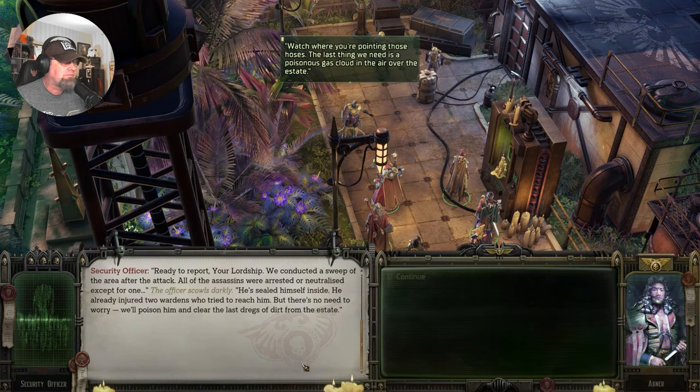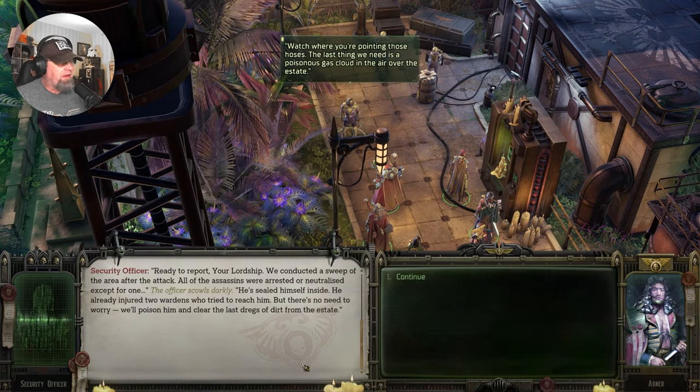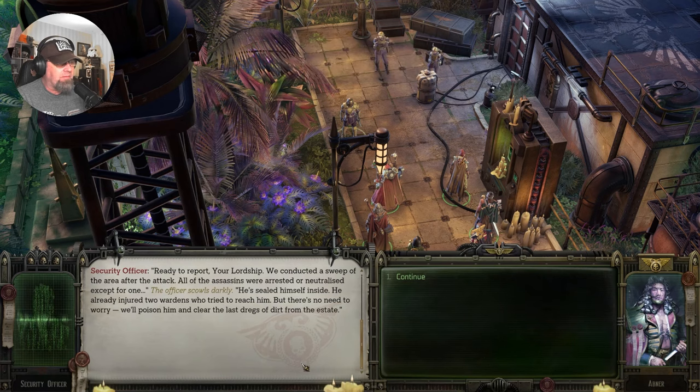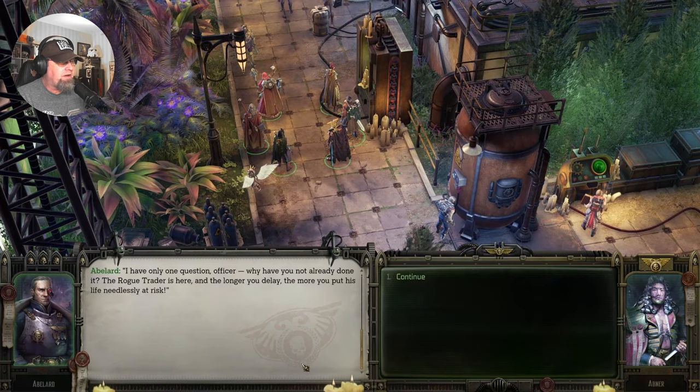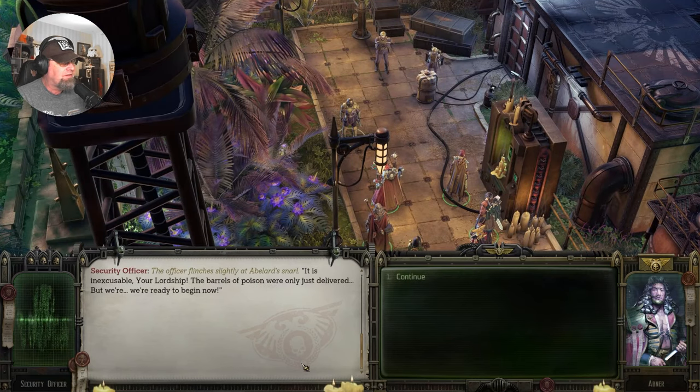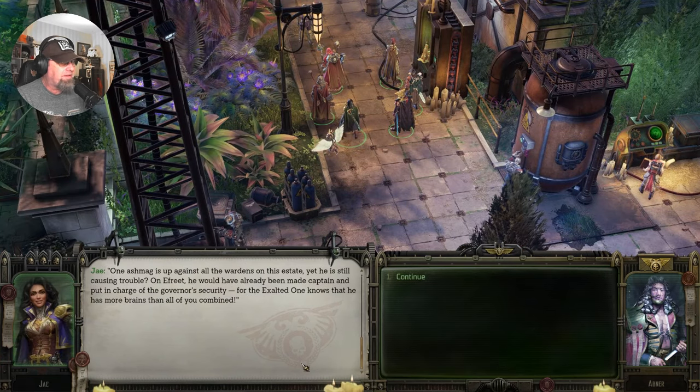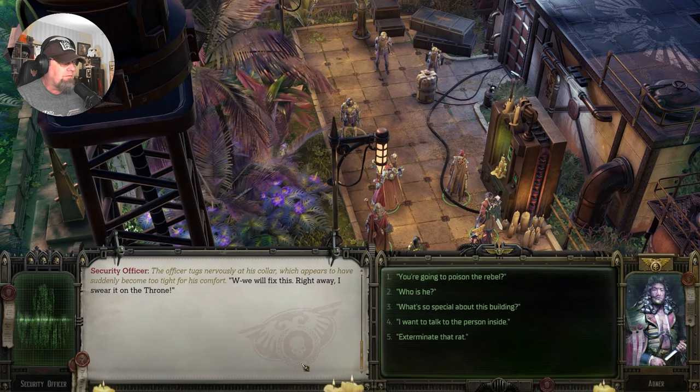'What's going on here?' 'We conducted a sweep of the area after the attack. All of the assassins were arrested or neutralized except for one. He sealed himself inside, already injuring two wardens. We'll poison him and clear the last dregs of dirt from the estate.' 'I have only one question, officer — why have you not already done it? The longer you delay, the more you put this life needlessly at risk.' 'The barrels of poison were only just delivered.' One ash mag up there against all the wardens on his estate, yet he is still causing trouble.